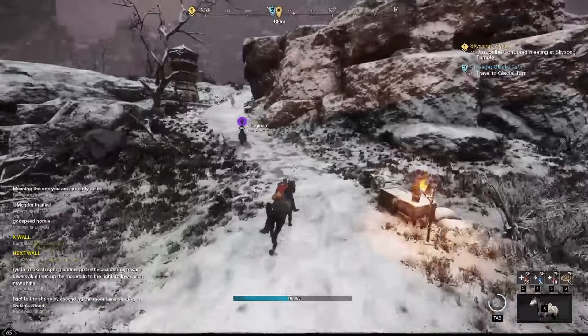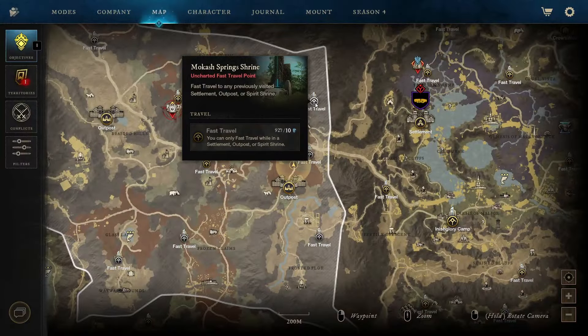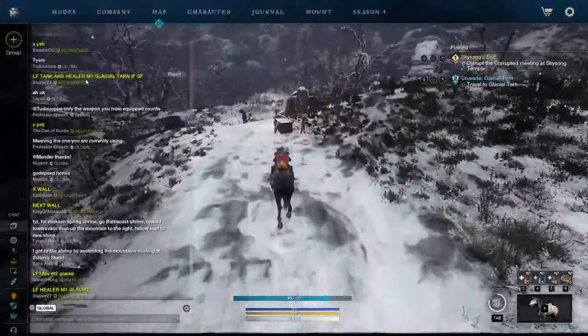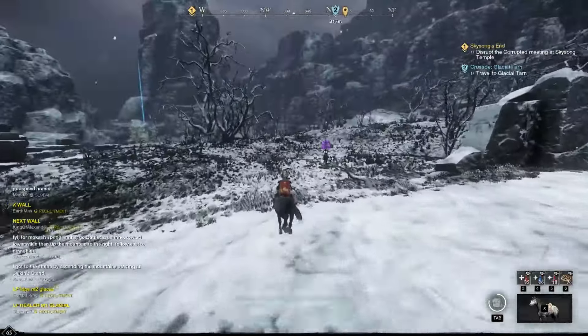Oh boy, we got a new expedition, guys! The Glacial Tarn has dropped on this lovely AM, December 13th. So let's go over there, unlock the Fast Travel Shrine, and see what it's all about. Apparently it's also mutated, because somebody was saying they're looking for a healer and tank for an M1. So, real high hopes.